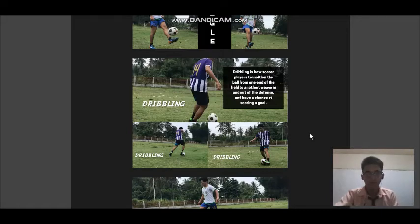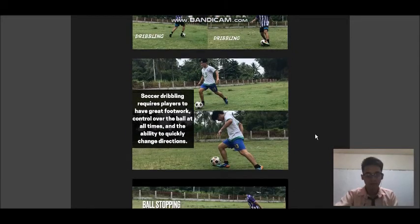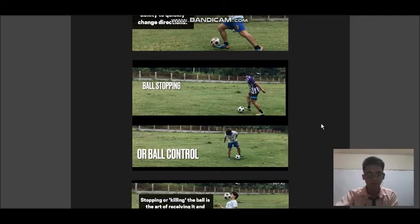Next is dribbling. Dribbling is how soccer players transition the ball from one end of the field to another, weave in and out of the defense, and have a chance at scoring a goal. Soccer dribbling requires players to have great footwork and control over the ball at all times, as well as the ability to quickly change direction.